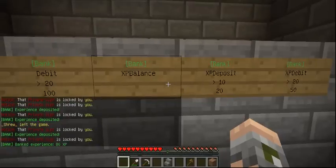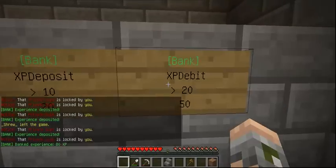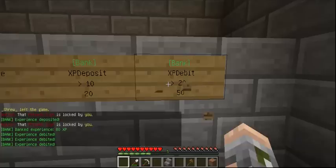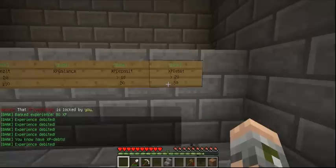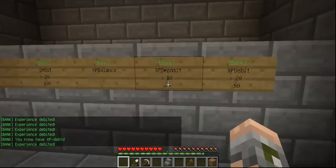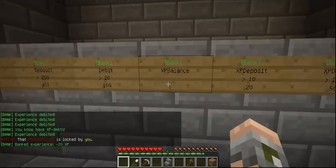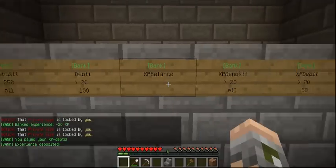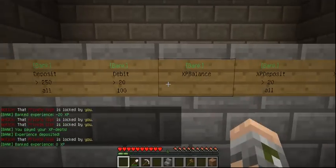XP balance shows 80 experience deposited in multiple 20-unit deposits. I now have XP debts — negative 20 XP. So if I go to deposit 20 XP, I've paid off all my debts.